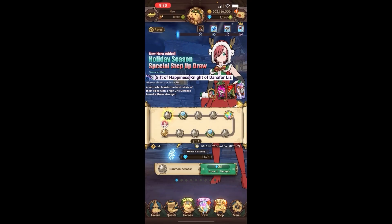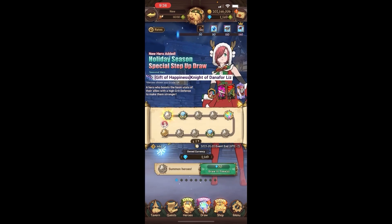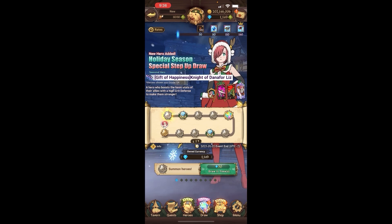The main deal about this new patch is the Danafort Liz that they dropped. We're going to quickly see what she can do since I didn't see anything about her kit beforehand, so let's quickly go over it.